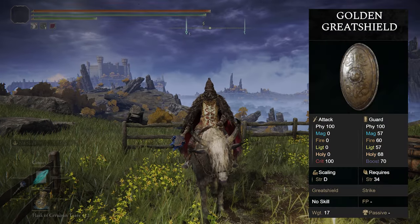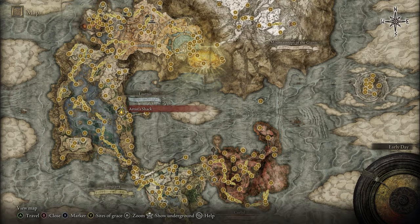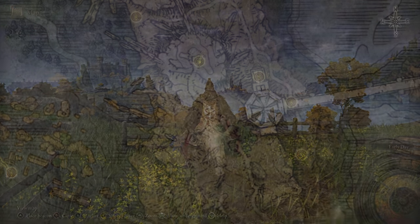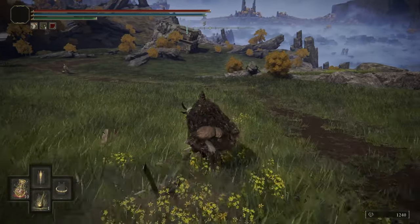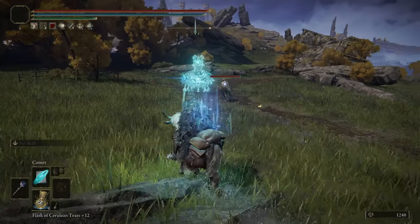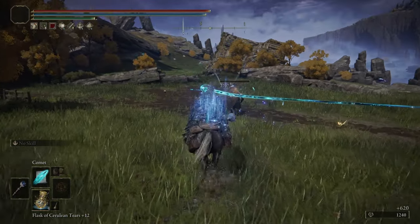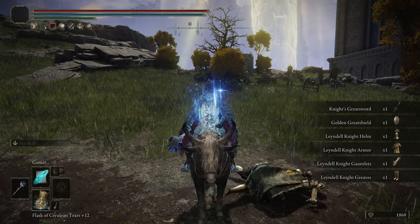If you'd like to farm the Golden Greatshield, head over to the Artist's Shack on the eastern side of Liurnia. Once you're here, there's a knight that roams along the road nearby — just kill this guy multiple times until you get the item. And that's how you get the Golden Greatshield.